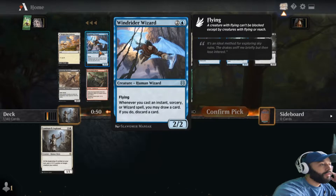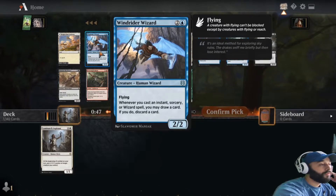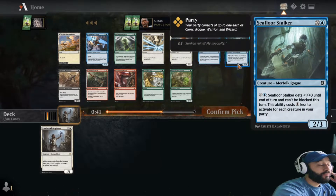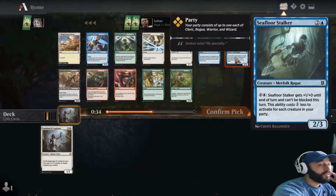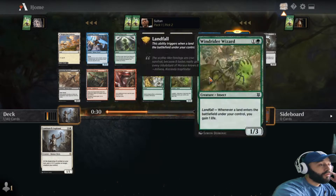Wizard's fine in any blue deck really - a three-drop two-two isn't bad, probably should pick that up. Stalker's also fine, goes good with Aspris getting some counters. Do need the pathway land for standard but that is kind of being greedy. Let's take the stalker here.